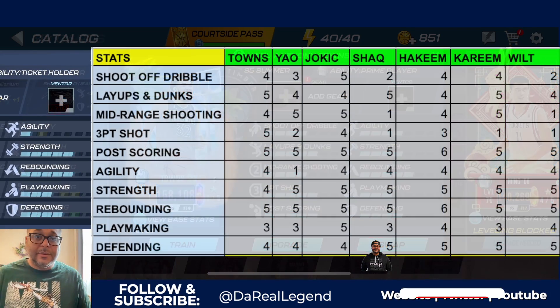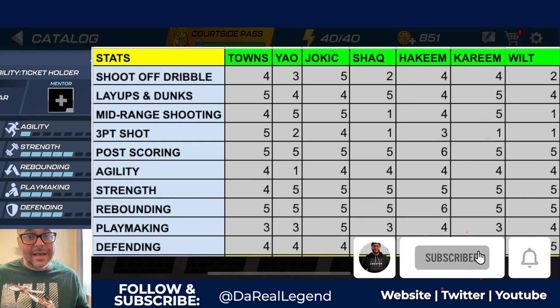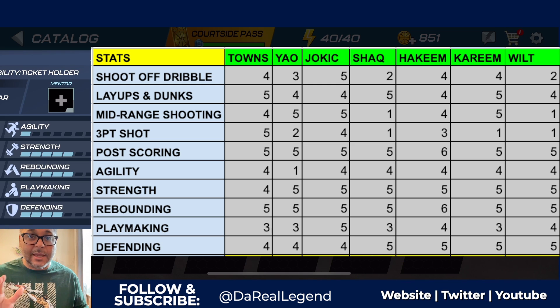Just to quickly compare Carl Anthony Towns with some of the top centers in the game - this is not a full tier list because there are centers I didn't include. I just took some of the top-tier high-rarity centers right now. This list includes Carl Anthony Towns, the Courtside Pass Yao Ming, Finals Steam Jokic or Finals MVP Jokic, the Journeyman Shaquille O'Neal, the Triple Doubles Hakeem Olajuwon, the Net Cutters Kareem Abdul-Jabbar, and the Screen Time Wilt Chamberlain.